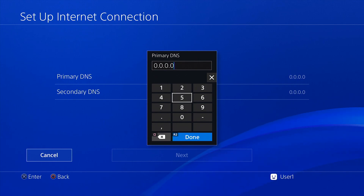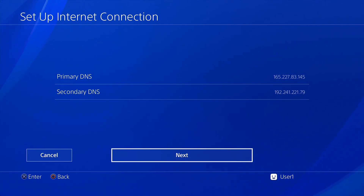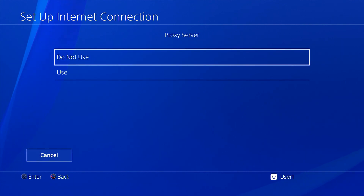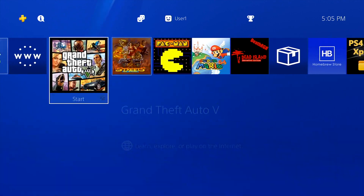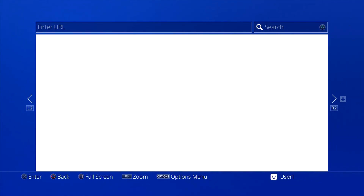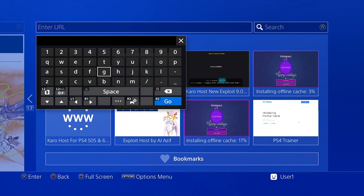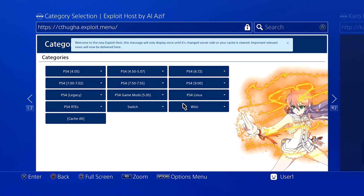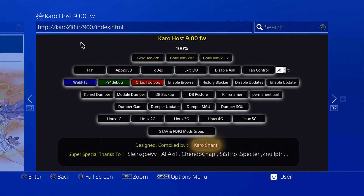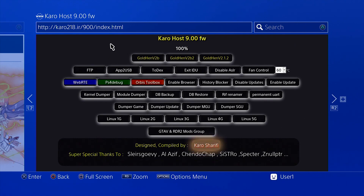At DNS Settings — this is the main part — click Manual, and copy the primary and secondary DNS settings I'm entering right now. Go ahead and pause the video and put these in on your console, then click Next. Click Automatic for proxy server, Do Not Use, and then Internet Settings Updated. No need to test the internet connection. Now go into your internet browser and the exploit page should load right up. If it doesn't, manually enter the URL shown on screen. I recommend the exploit page shown here.